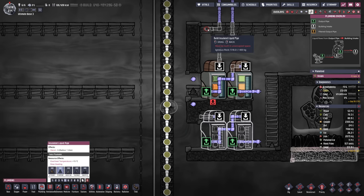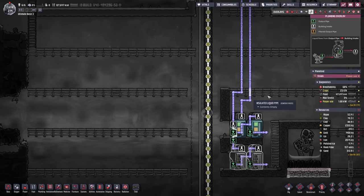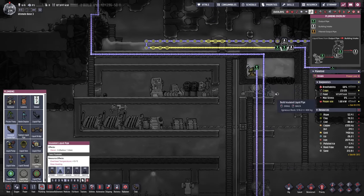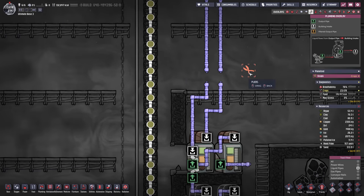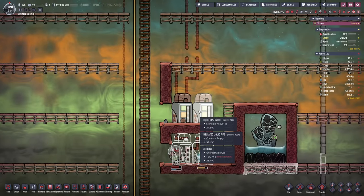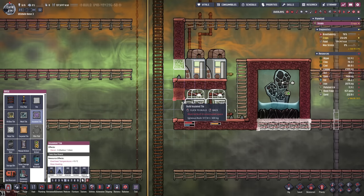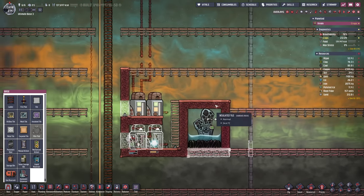Maybe we're just gonna do it like so and hop over — I think this is gonna look tidier. We just placed the last pumps and initially we should check that only the liquids we want are flowing in. Before I actually start to fill up the reservoirs I would like to have them in a vacuum so I don't unnecessarily use the chill to cool down the environment.